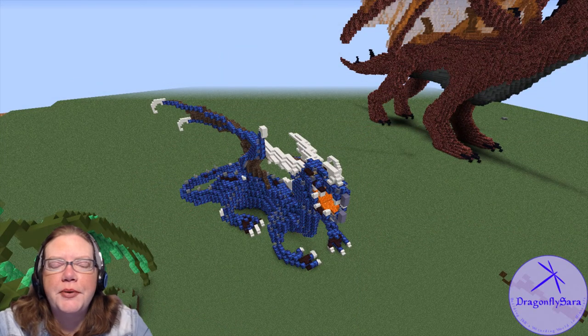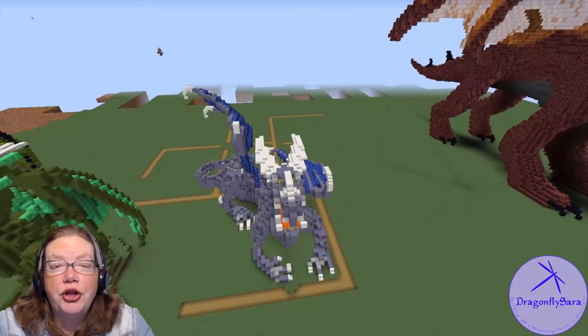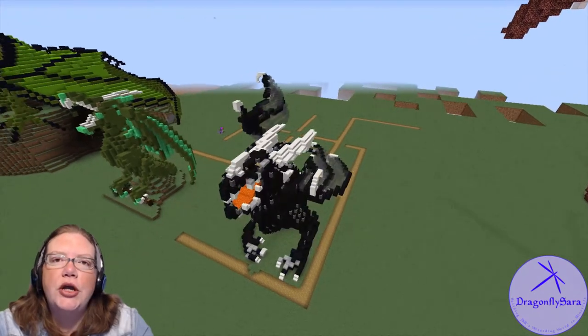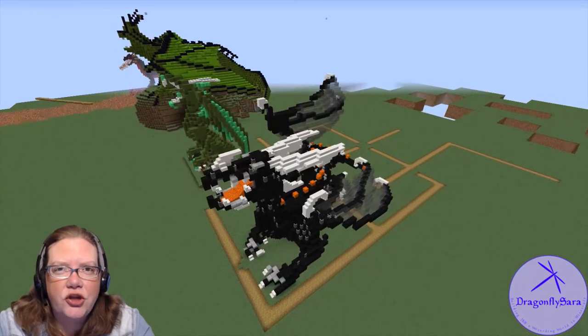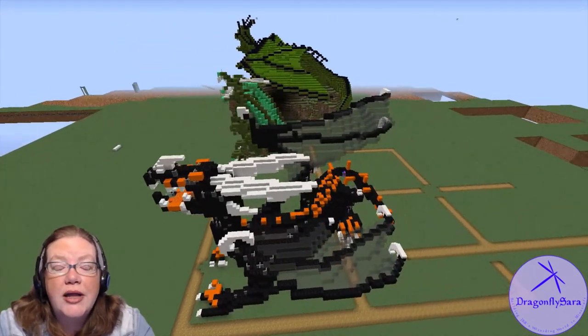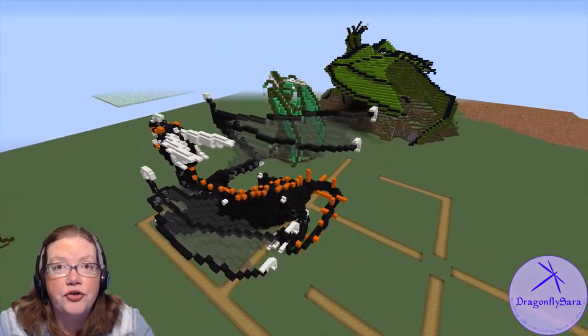The last of the four dragons to build is the Hungarian Horntail. The original dragon was originally recolored to be the Swedish Short Snout, but I thought it worked out much better for the Hungarian Horntail, which is described as black and lizard-like. It also has bronze spikes along the tail, and as we all know, this was the one chosen by Harry Potter in the first task of the Triwizard Tournament.